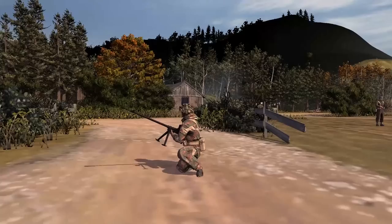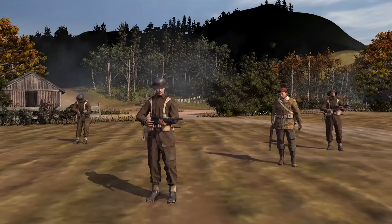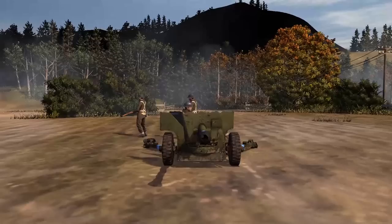Hailing from the Highlands in Scotland we have the 55-cal armour-piercing sniper. He costs 360 manpower and nine population cap. He acts like a normal sniper but also can do some penetration damage against vehicles. From the south of England we have the Assault Officer, very good in close quarters combat, costing 320 manpower and eight population cap.